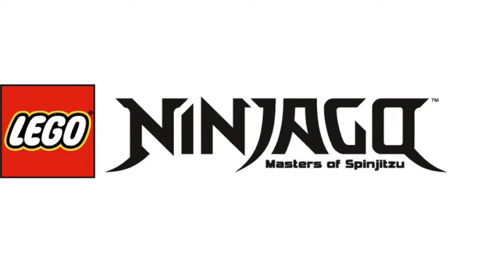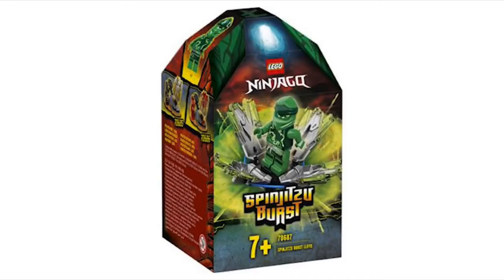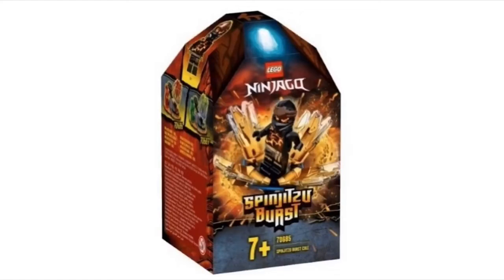Lego revealed some new sets for Ninjago. First up is a new gimmick for this season — it's like a Spinjitzu spinner. This is the Lloyd one, but I can't really see what it's supposed to be; we need better pictures. The images are really blurry, but I'm pretty sure there's going to be either a Kai or Jay one also. These look like exclusive minifigures retailing for $10 USD and $13 Canadian.